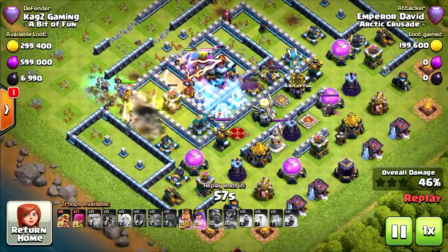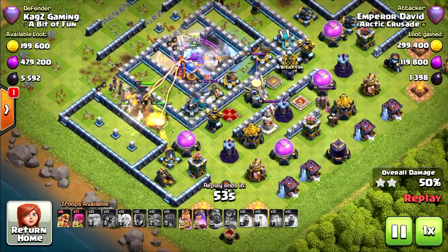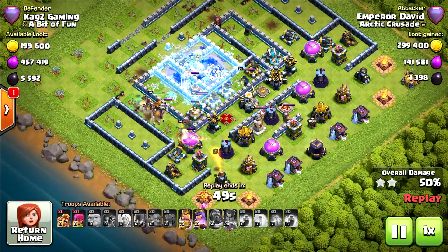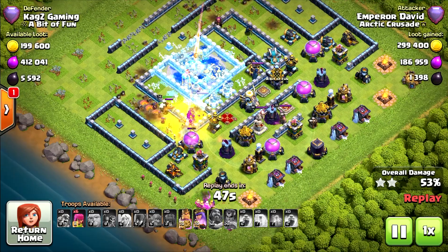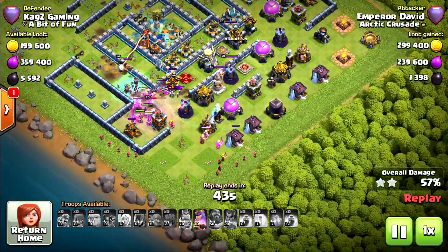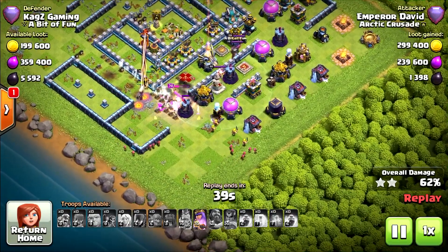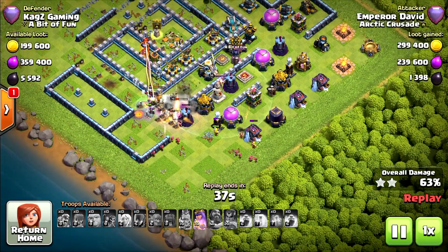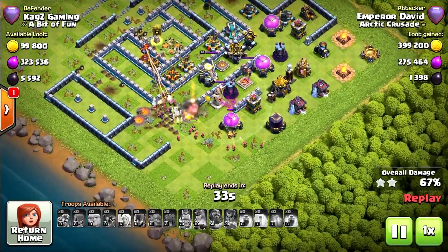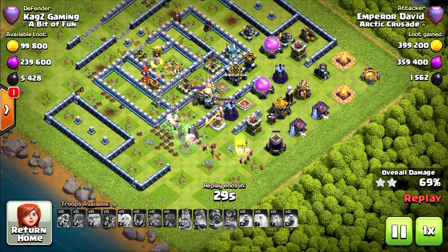That's definitely the weirdest attack I saw. Rage on the Wall Wrecker. Easy takedown on the Town Hall. Massive amount of Witches. Where are the Super Barbarians? I think he used them to clean. Super Barbarians with the Archers. Multi Inferno — take out all the Witches there.